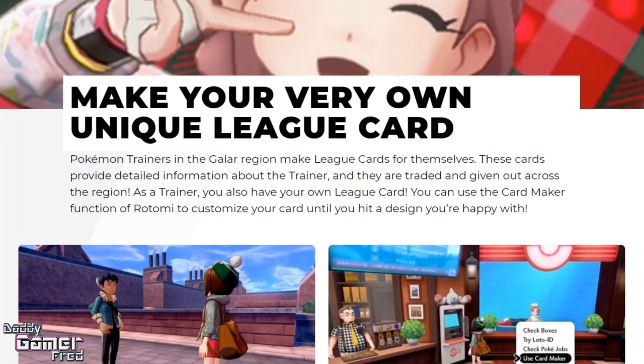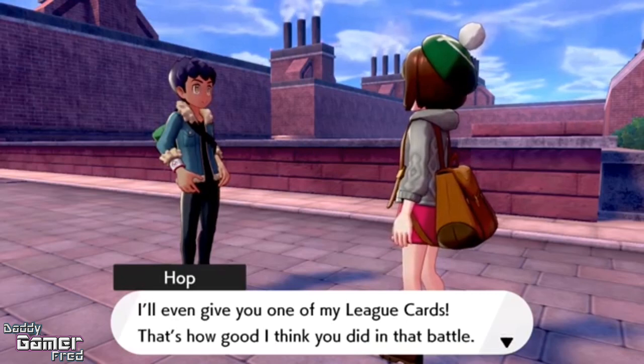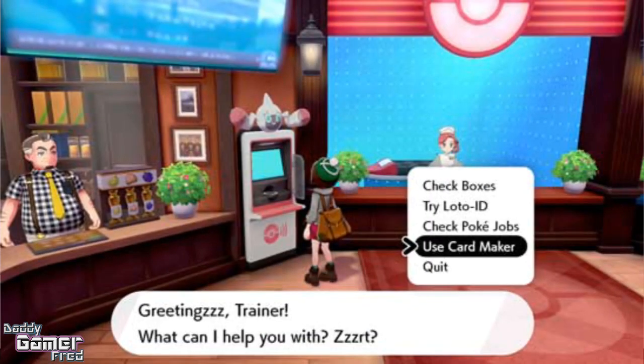It says Pokémon trainers in the Galar region make league cards for themselves. These cards provide detailed information about the trainer and they can be traded and given out across the region. As trainers, you have your own card. We also see an image of Hop saying he'll give you one of his league cards, so it looks like we'll be able to collect them from NPCs including our rival Hop.